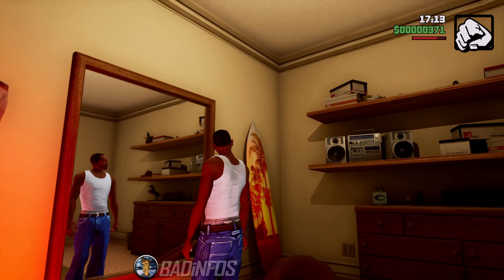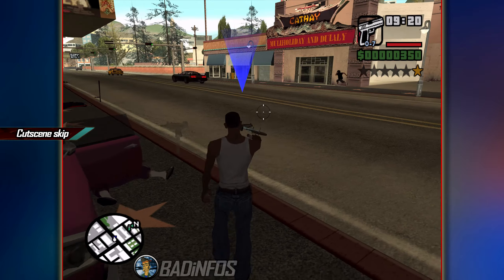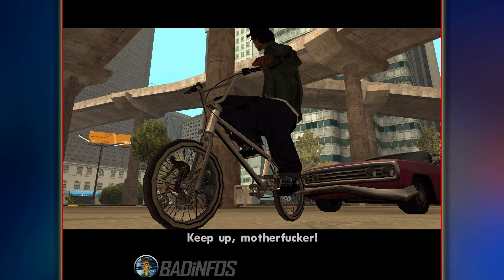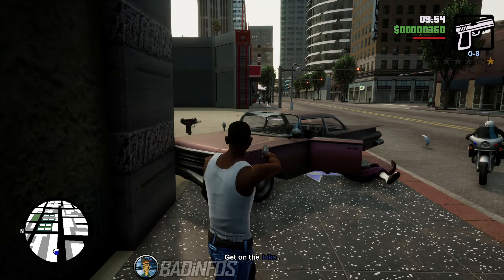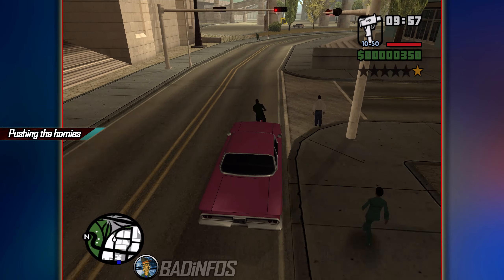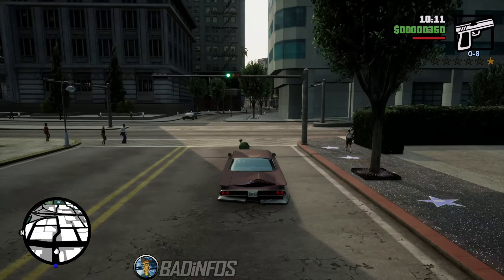Now on to the speedrun tactics. A very useful speedrun tactic is wasting the ball that's chasing you in the last mission — doing so skips a future cutscene and they won't appear again. I'm happy to say that this is still possible in the Definitive Edition without much hassle. Secondly, pushing your homies speeds things along in the original, and it even works in the Definitive as well.